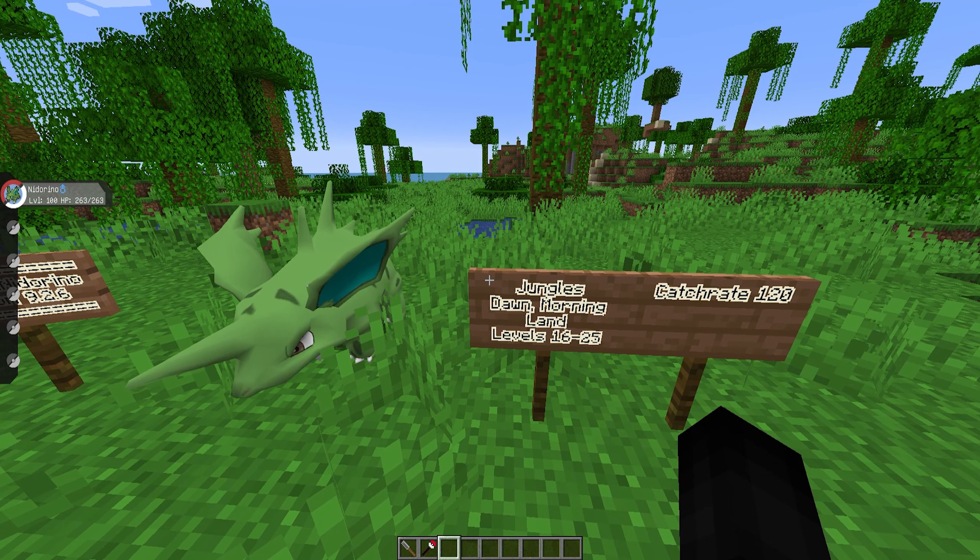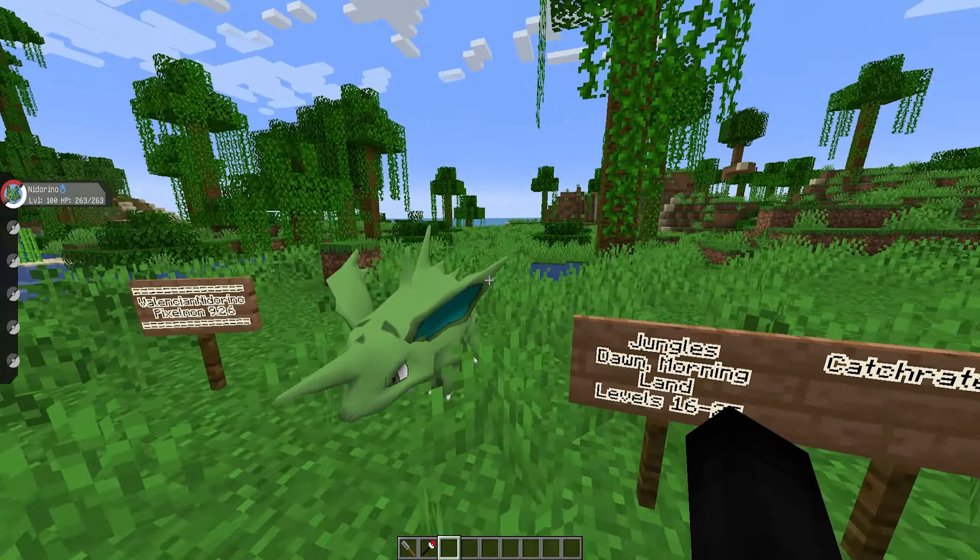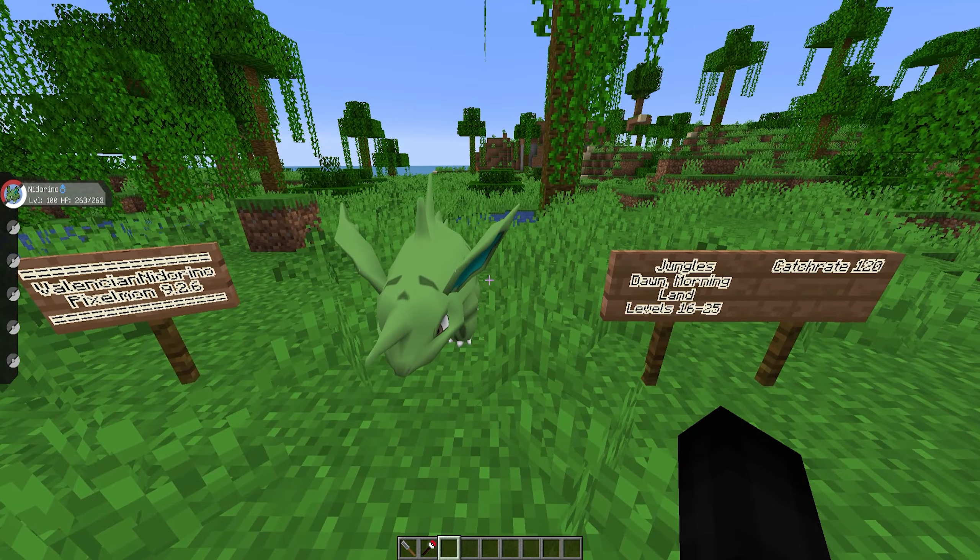Valencian Nidorino will spawn in any of the jungle biomes at dawn or morning, on land, between level 16 to 25, with a catch rate of 120 — so it'll be easy to catch. However, it has that dawn/morning time restriction, meaning there's a very specific time gap for spawning.